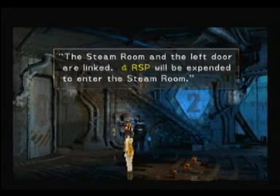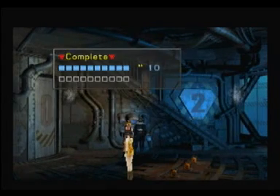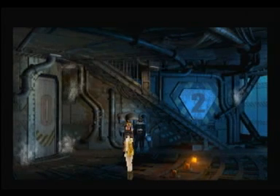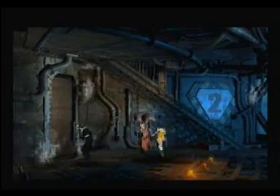We have to go here. The steam room and the left door are linked — 4 RSP will be expended to enter the steam room. We have to do this, yes. Opening door to the steam room. Hello — can I move? Is anything happening except for the lights blinking on the floor? So let's go into the steam room.